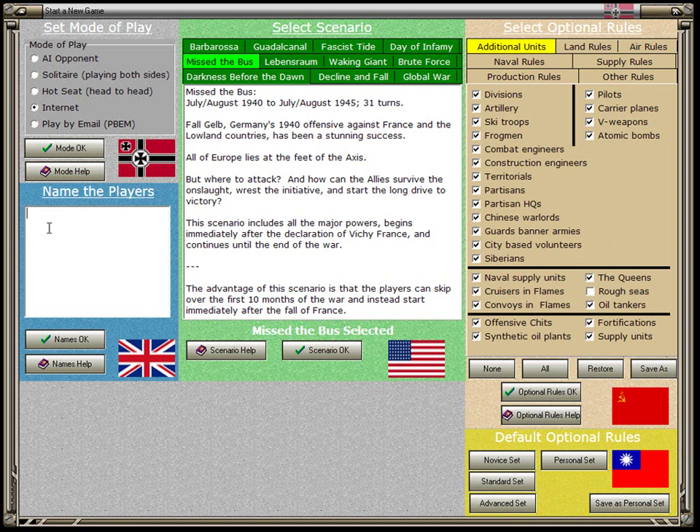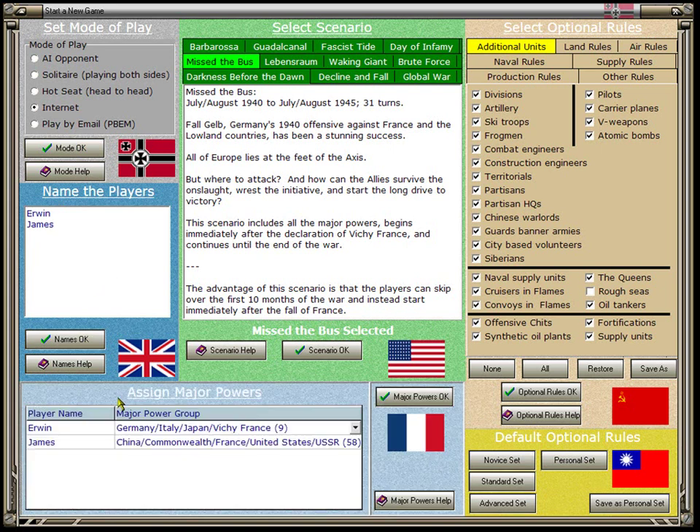I'm going to go to Advanced Set and click Optional Rules OK. This brings up the fourth step, which is just to name the players. Because I am playing by internet, I need to enter at least two names. I'll go with Erwin for the Axis and James for the Allied players. When you click Names OK, it brings up the fifth step: assigning who plays what major powers. Erwin has been assigned Germany, Italy, Japan, and Vichy France, while James is playing all five Allied major powers.